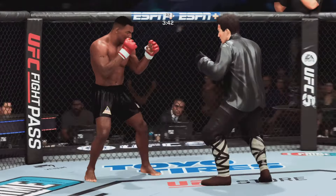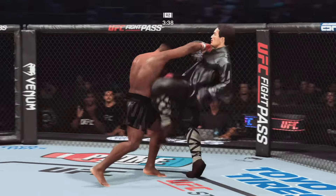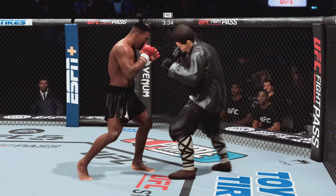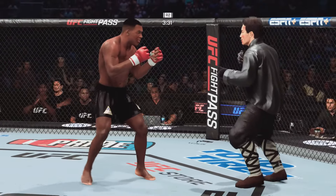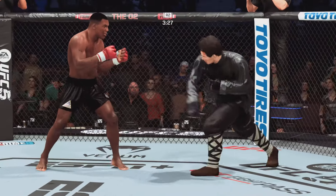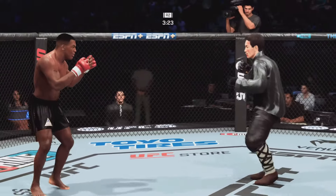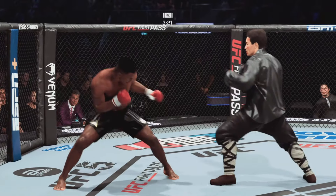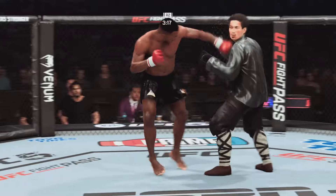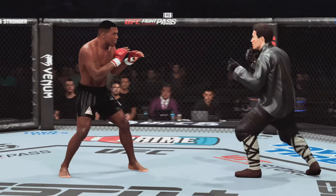That is a huge shot right there. You don't want to eat too many more of those. He needs to start looking to finish now because he's got his opponent hurt very bad. The jab followed by the right hand. Just out of range with that left hook. Headgear's not allowed, but he has raised the hands and he's doing a nice job protecting the dome — blocking his head. A lot of times new shots to the head will knock you out; not this time.